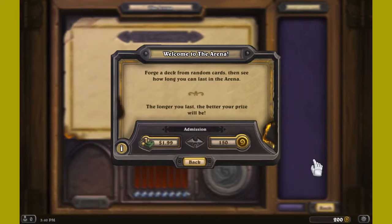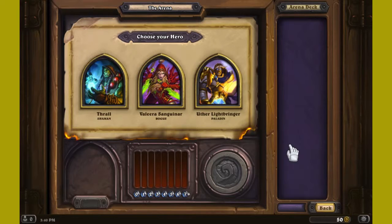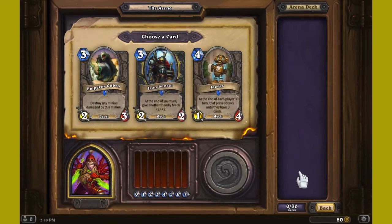I don't know what cards I'm gonna play with every single time, I don't even know what hero I'm gonna use. So let's see — I can choose from Thrall, Valeera, and Uther. I don't remember who I played with last time. I think it might have been Uther, so I'm gonna mix it up and go with Valeera.